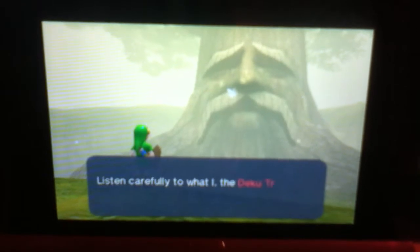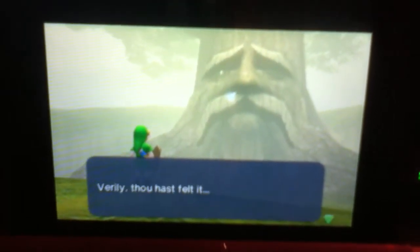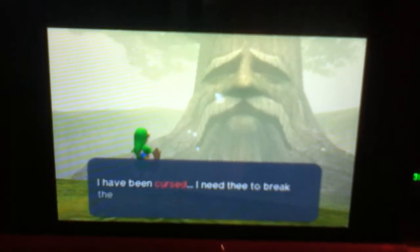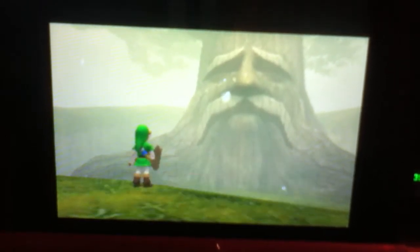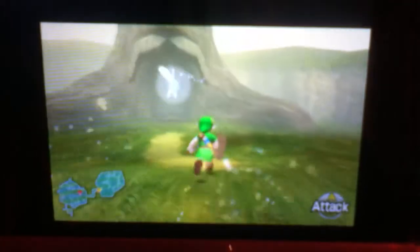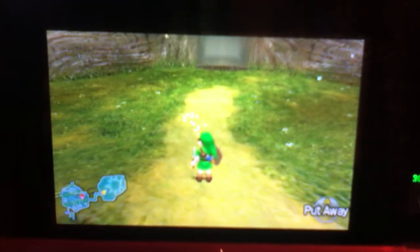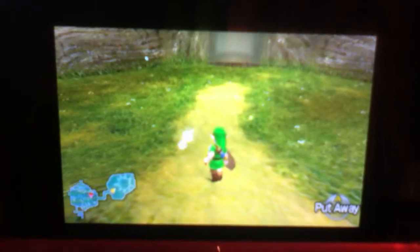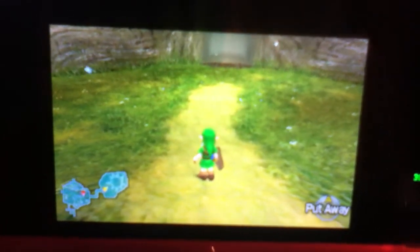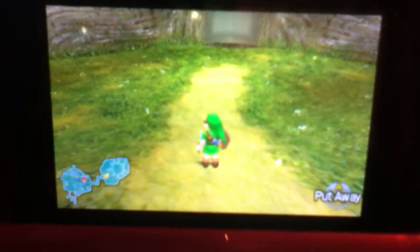So then basically the Deku Tree just talks to you, tells you his sad stories about how he has monsters inside him and has been cursed. I'll always click yes — if I click no, I'm not going to have anything to do. Then you go inside him. I'll be showing you how to complete the dungeon and beat the boss inside in part two of The Legend of Zelda Ocarina of Time 3D Let's Play.